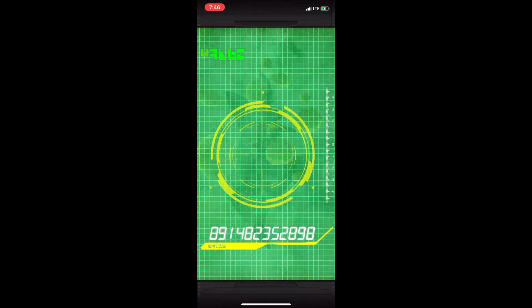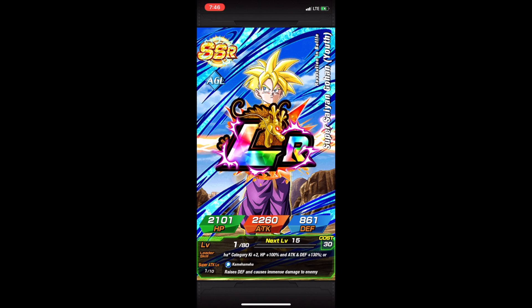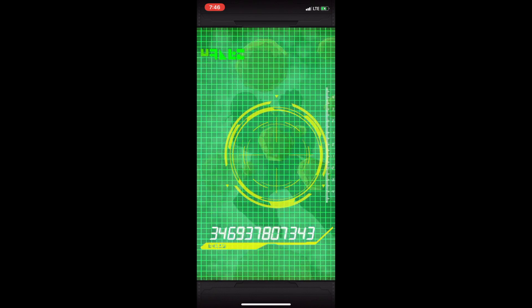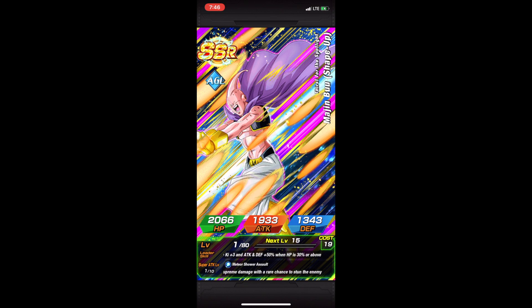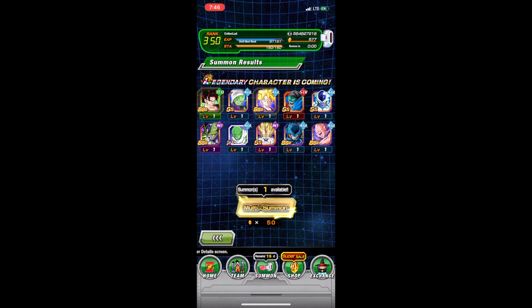Oh my god, second multi — I am the new Nanogenics. I'm kidding. And I got a Gohan! You have to be kidding me, that is a double LR pull right there. I just got two LRs, holy cow. Shoutouts to Nanogenics — if you're not subbed to him, go sub to Nanogenics. And Cell Jr., wow. How many SSRs did we pull in this multi? We got the two LRs, we got Cell Jr., and we got Skinny Buu. That is five SSRs.